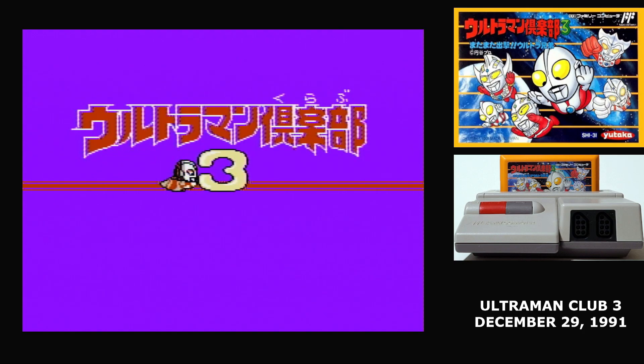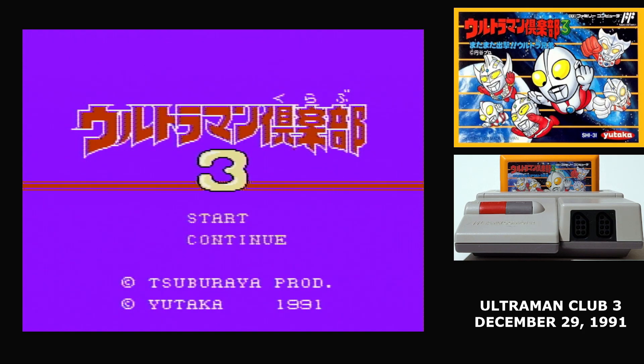This is it, the final game of 1991. And what closes out the final big year for the Famicom? Well, it's one of the worst RPGs ever made. In fact, Ultraman Club 3 is often pointed to as the worst Ultraman game, so we're in for a ride here.